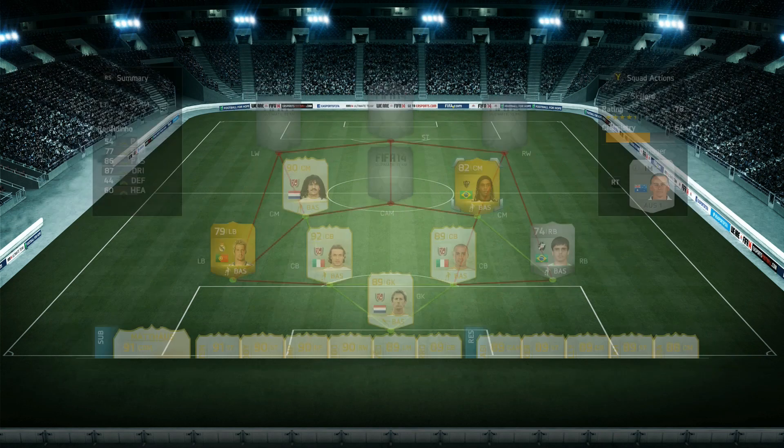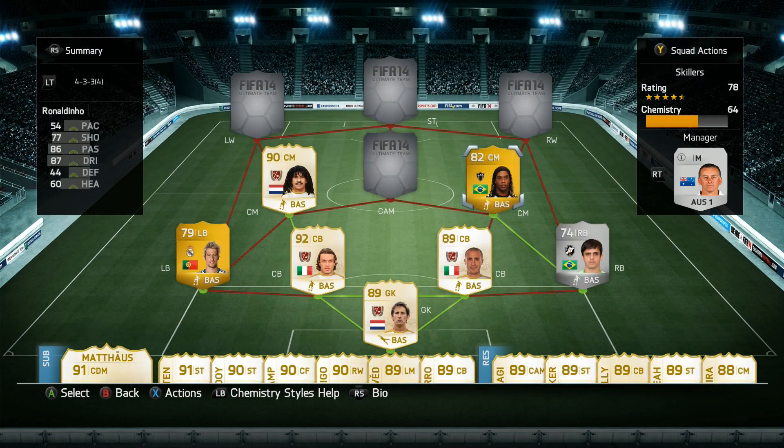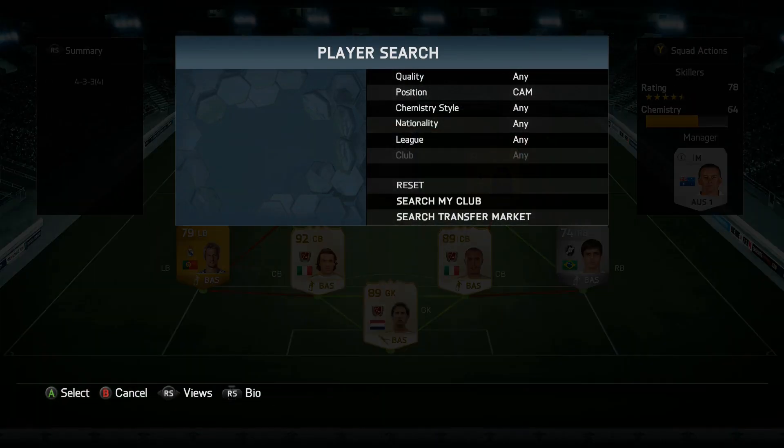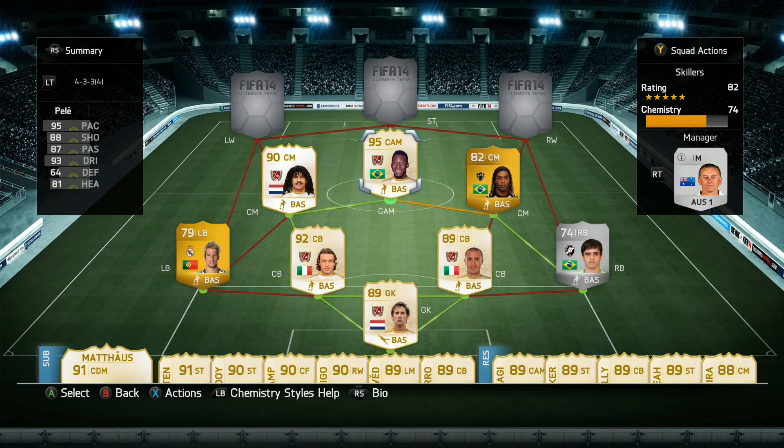The other center-mid is Ronaldinho, and he had to be in a legend skill squad. Five-star skills, four-star weak foot, and some good all-around stats. He's a nice player, but when you compare him to all the other legends in the squad, he didn't create quite as many chances, because all the legends are like super players — a bunch of extra Ronaldos.